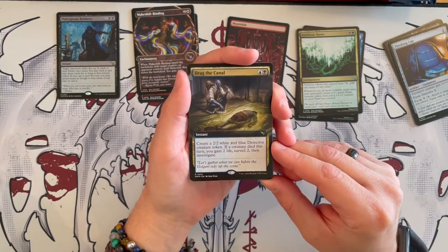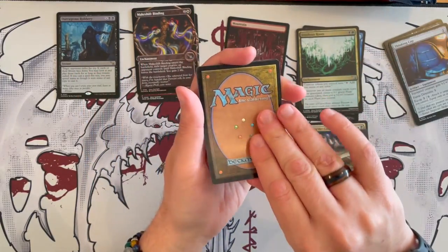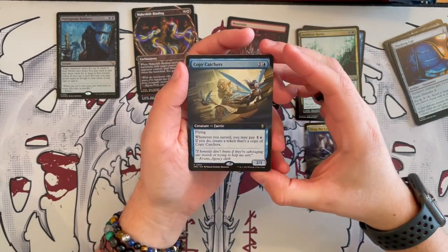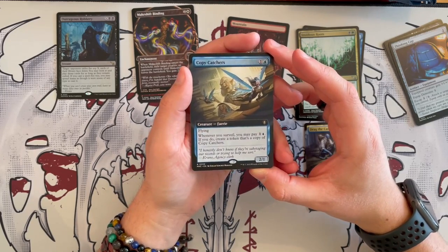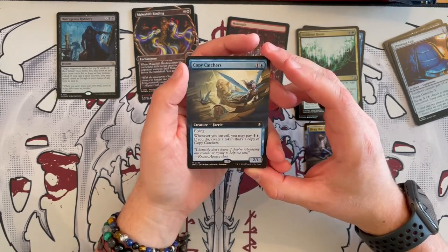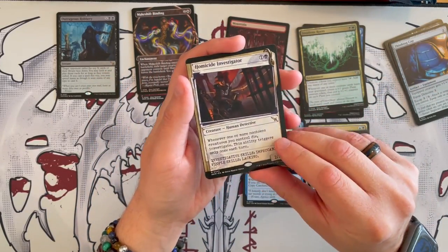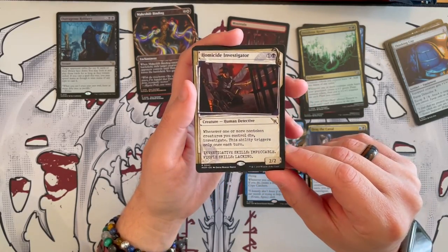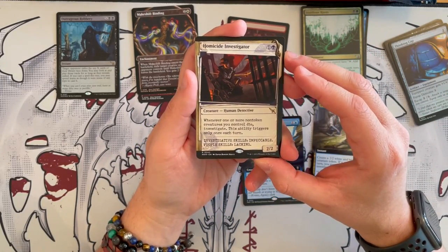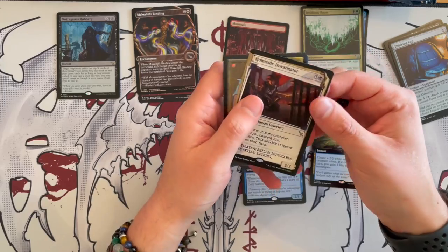Then we have our first extended art — Drag the Canal. We've seen this before, so it's nice to see it in extended art. I prefer borderless art to extended art because it changes the normal art. Then we have Copycatchers — one of the Commander cards, a 2/1 for two. Whenever you surveil, you may pay two and create a token that's a copy of Copycatchers. That's nice if you surveil a lot. And Homicide Investigator — a Human Detective in the dossier version, a 2/2 for two. Whenever one or more non-token creatures you control die, you investigate. This ability triggers only on your turn — quite restrictive, so not as good.